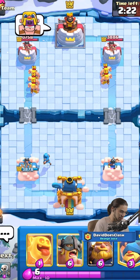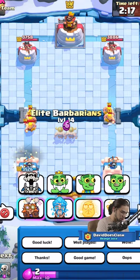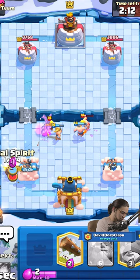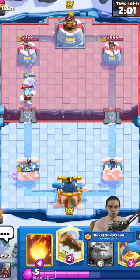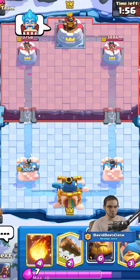Well played. I'm going to use some Elite Barbarians for defense. This guy looks like he has some sort of minor chip cycle deck. Just because Royal Giant is level 1 doesn't mean I'm not going to use it. I'm going to have some rules for this challenge — I'm not going to just ignore the card.